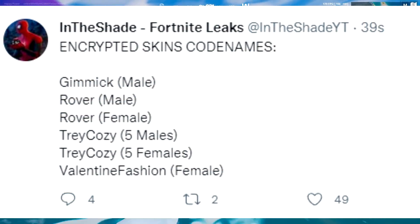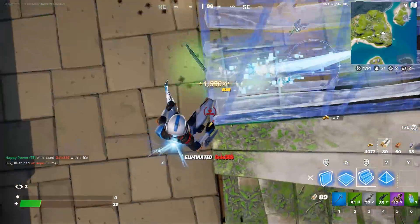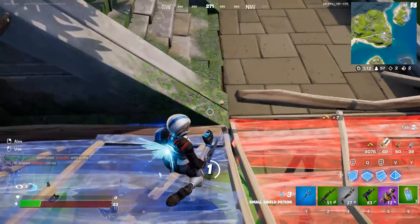We also have brand new encrypted files added, including the Gimmick male skin, Rover male, Rover female, Trey Cozy five males, Trey Cozy five females, and a Valentine fashion female. The Valentine skin is actually out right now in the item shop, so definitely check that out.